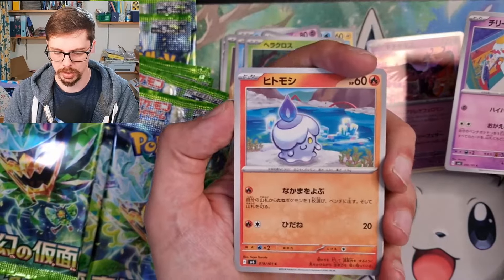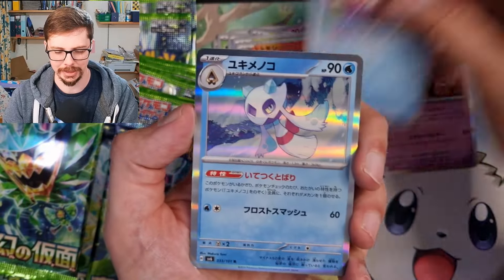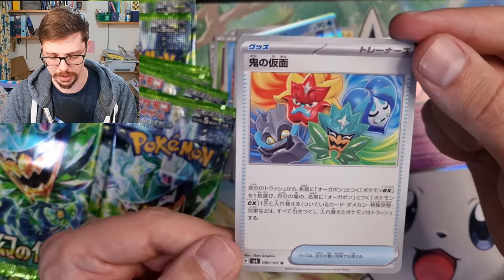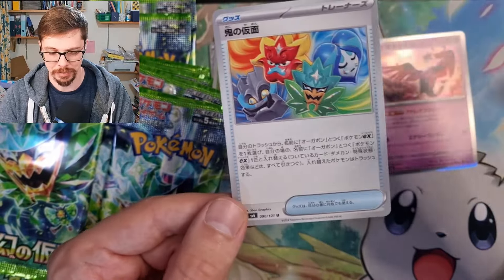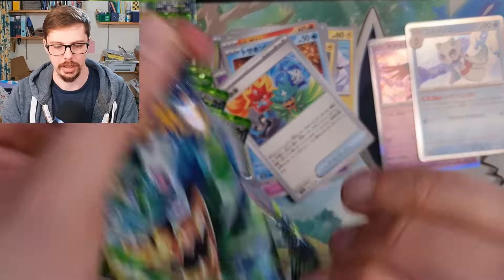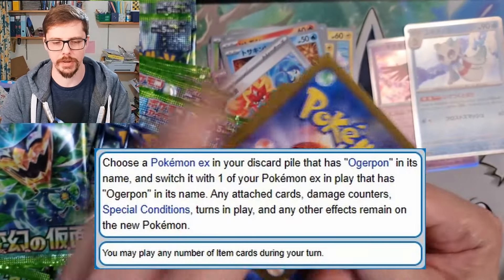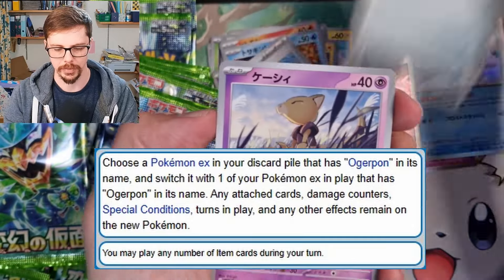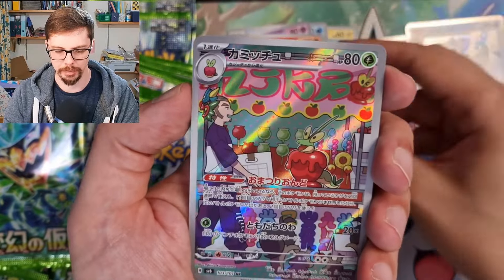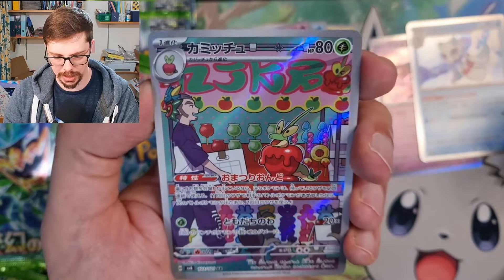I think we might have our secret right here — don't be that person second pack in. Okay, I lied — it's a Frostlass. There's a Mask of Change card which has to be something to do with the Ogerpon card itself. And I really like the Applin artwork there — that is actually really nice. Our first alternate artwork of this set — is that just Applin or is that the evolved version?